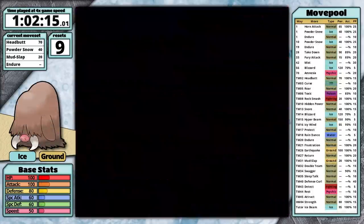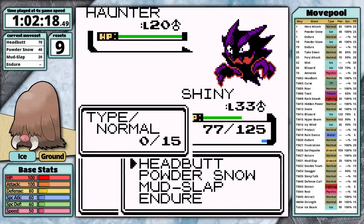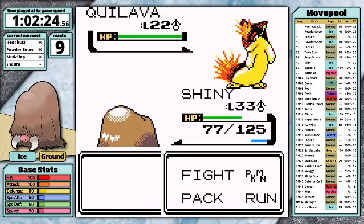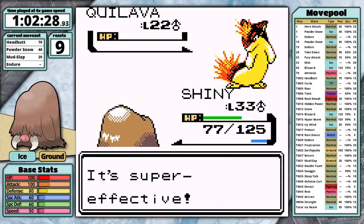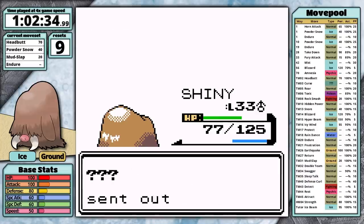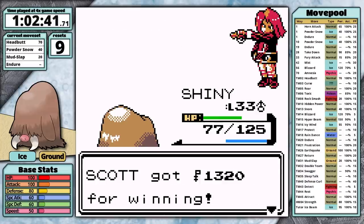Rival 3 with a Piloswine — Haunter comes out. I forgot to heal, but I one-hit it anyways, so that's good. This quite possibly could be the funniest way to win a fight. It's way easier when I've leveled up and evolved.